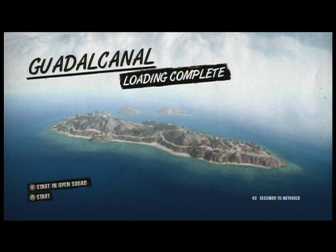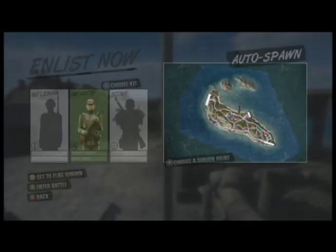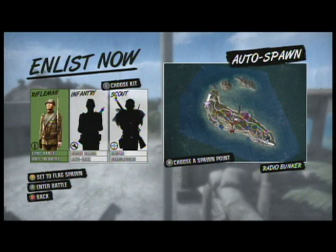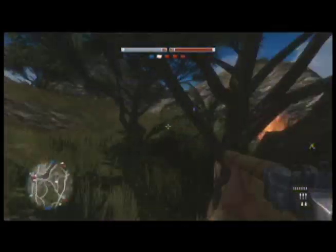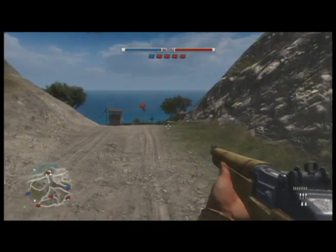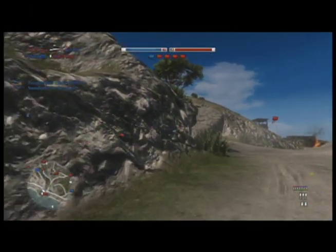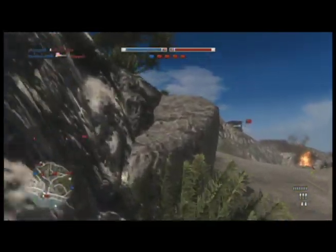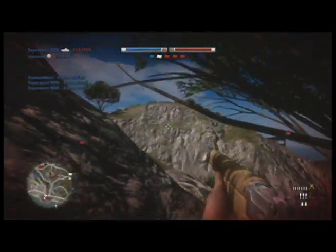Hi, this is agent J3000 and I'm going to show you one of the best places to snipe in the Guadalcanal map. I like to choose the rifleman. Basically make your way to the middle of the island where the three roads come together, as you can see on the map, and it's by the air bunker base where you do the air raids. There's this outcropping of rock — just jump right up there.